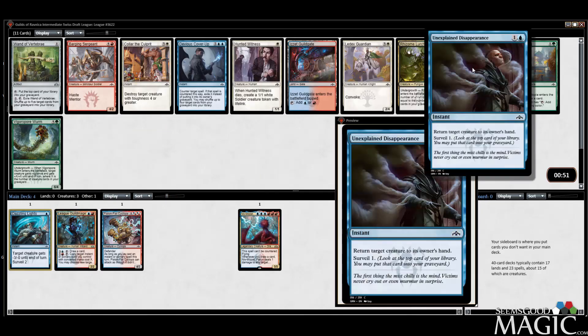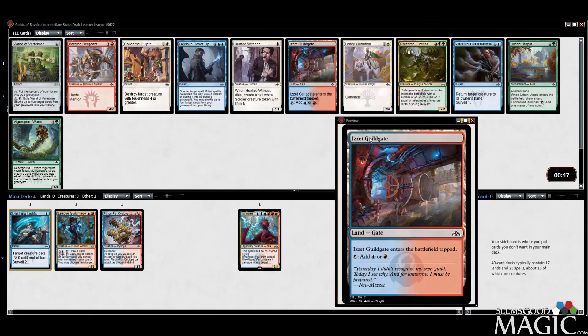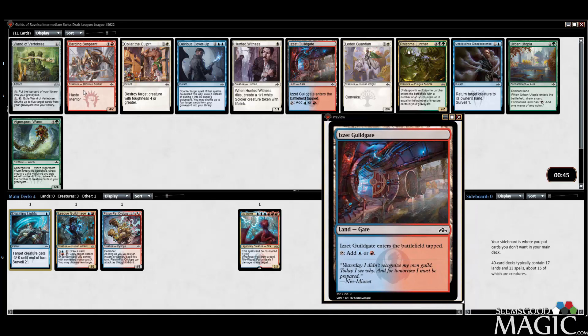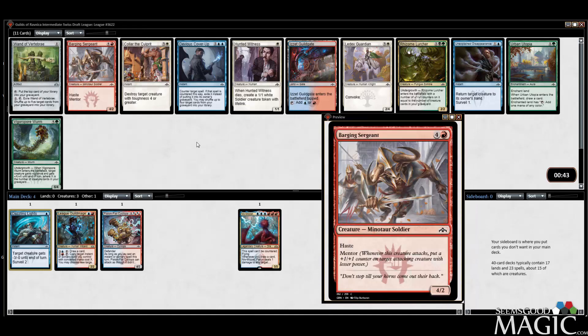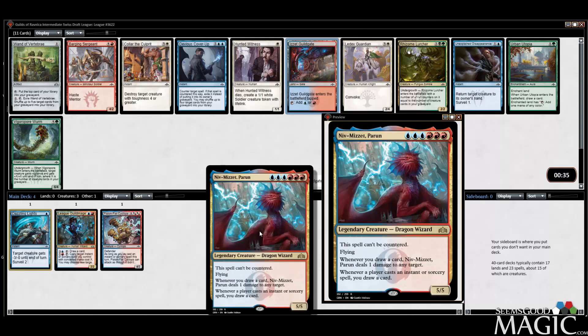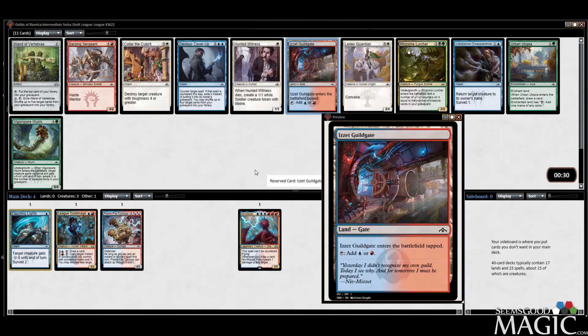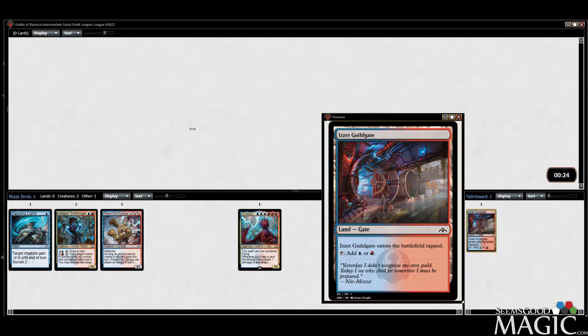We can take the Unexplained Disappearance now, or we can take the Izzet Guildgate. There's also a Barging Sergeant in here. I kind of feel like taking the Guildgate — the thing is, once again, we have to be able to cast Niv-Mizzet. Fixing is kind of going to be important. I like Unexplained Disappearance, but I'm going to take the Guildgate.